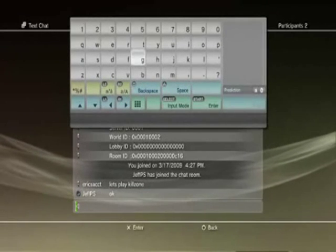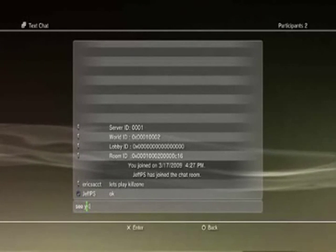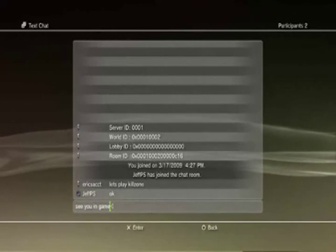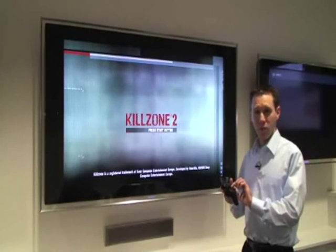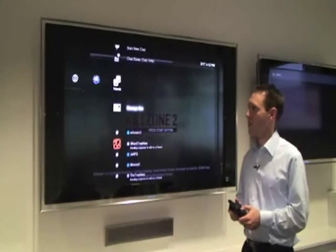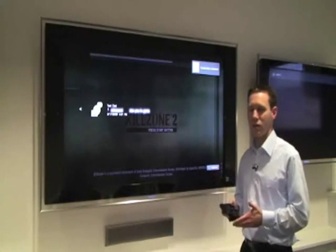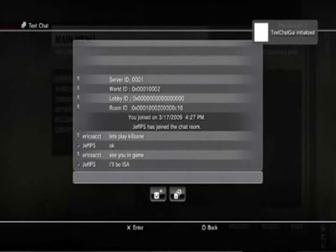The nice thing about this is once you start communicating with someone, you can carry the communication over into a game, and you can also accept invites to chat rooms and chat from within a game. I'm actually going to launch into Killzone right now. Now that I'm in game, all I have to do is press the PS button and go over to the chat room, and as you can see it's got the chat log saved from my last response to Jeff.